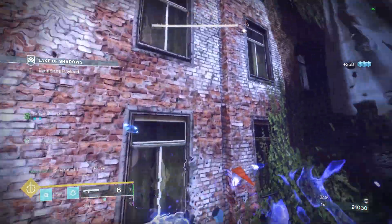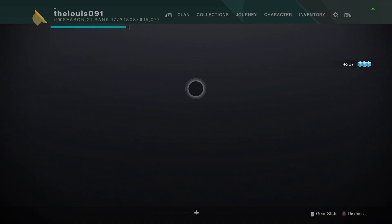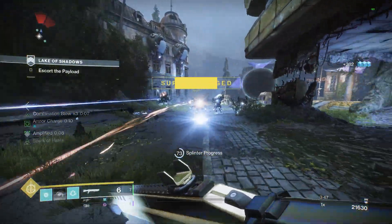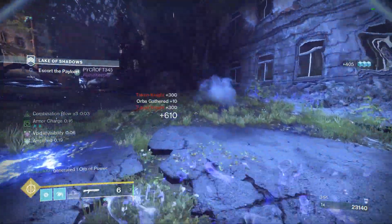For the super, Gathering Storm — one of the Hunter's best supers. There's no point using Arc Staff, it's rubbish. Gathering Storm is pure damage and really good for add clear as well.